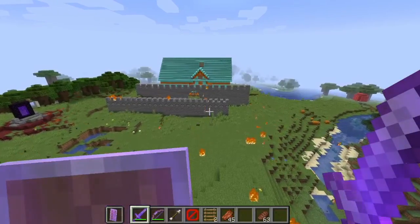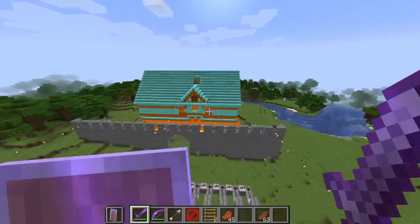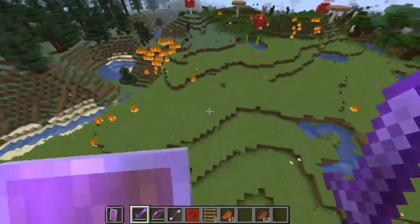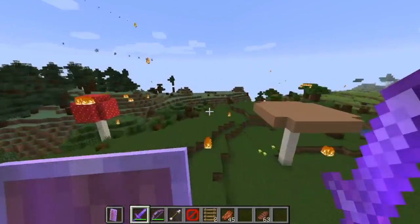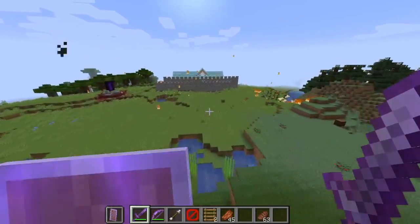I learned this the other day, but you can press control to automatically go faster while you're flying. It's really useful if you don't want to just double-tap W and then start running, then start to fly. It's way more efficient.